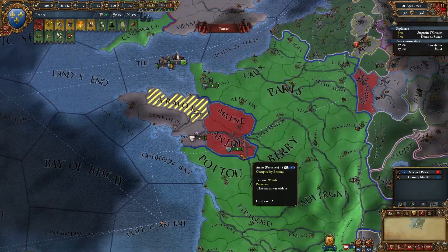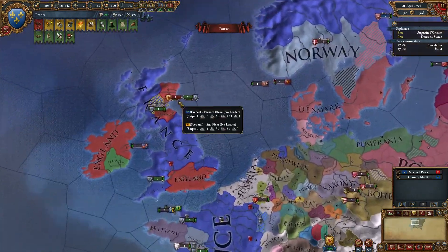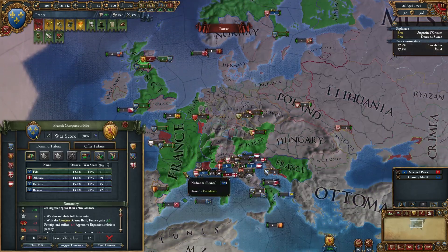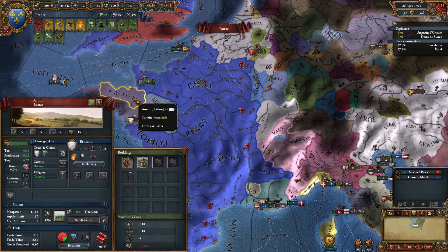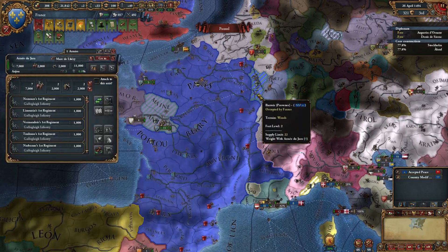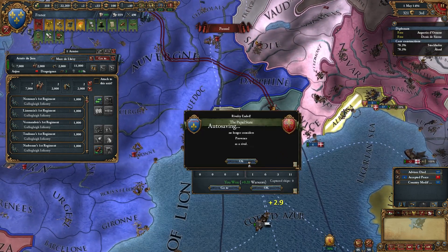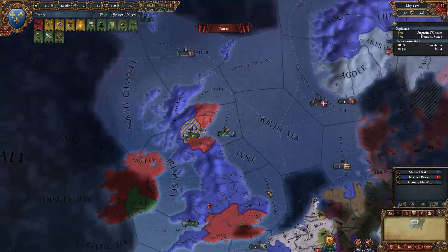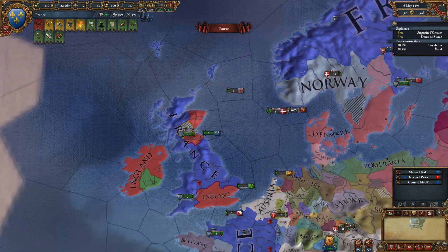Who am I at war with? This is odd — I thought Brittany was in this war but they're not. What's left? Some of Genoa, some of Provence — I guess I just need to siege down the rest of it. That's annoying.